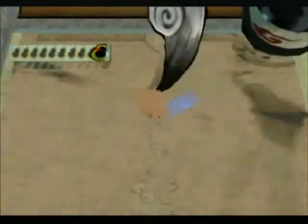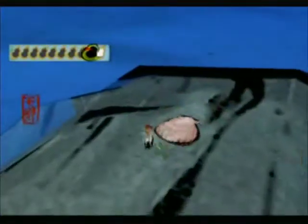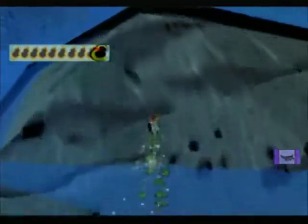What do we have over here? Mermaid Coin, even though I don't actually need it. Something here - Bullhorn. Great. Let's check that rock over there.